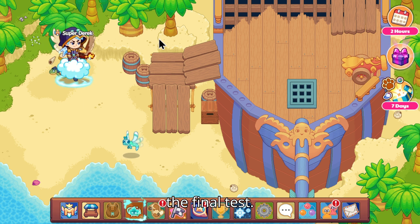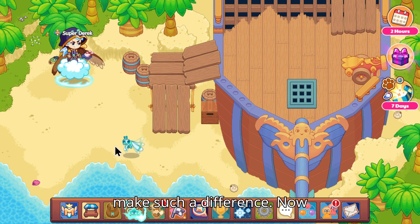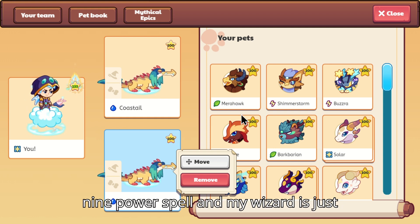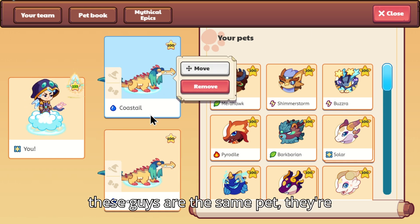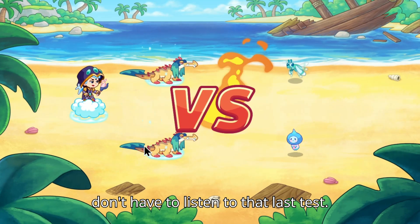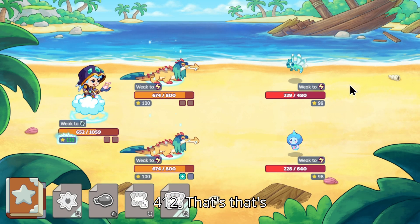So let's just go to the final test. For this final test, we're going to be comparing an eight power spell to a nine power spell, to see if these actually make such a difference. We're going to be using the same pet — Coastail — which has Tail Whip, an eight power spell, and Crunch, a nine power spell. My wizard is just going to be sitting out. These guys are the same pet, they're going to have the same power, so it's actually fair. Starting with Tail Whip — eight power — boom — 412. That's pretty good.